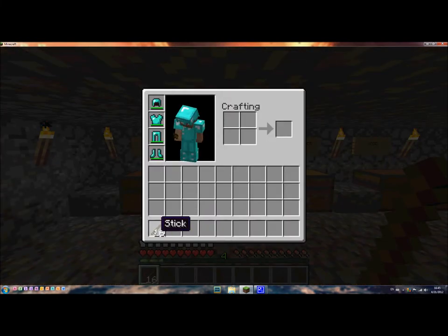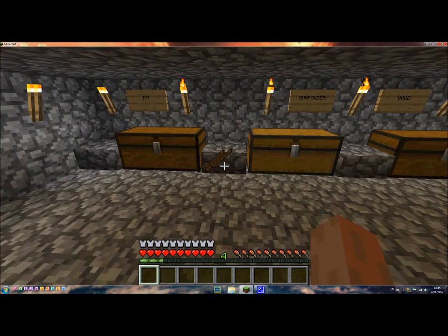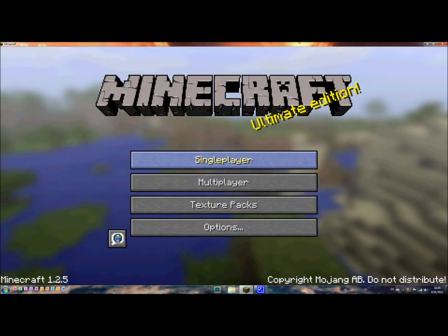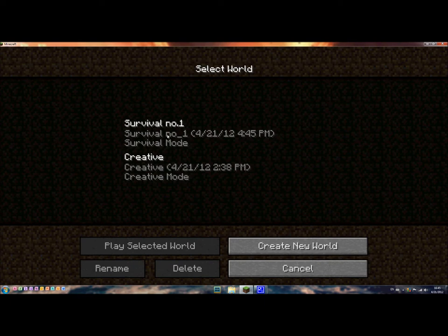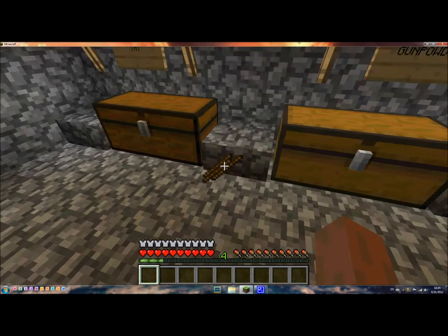First what you wanna do is just pick them up and throw them away. You see they are underground now. Go save and quit to title. Single player, select the same world, go in and just pick it up.